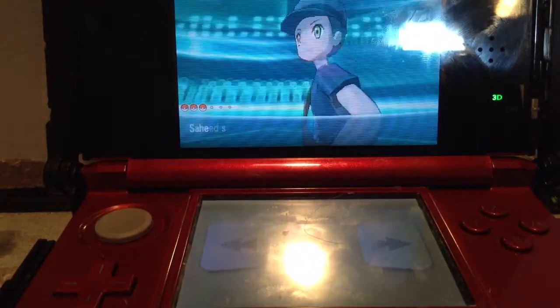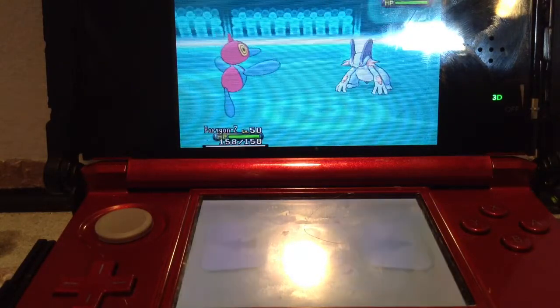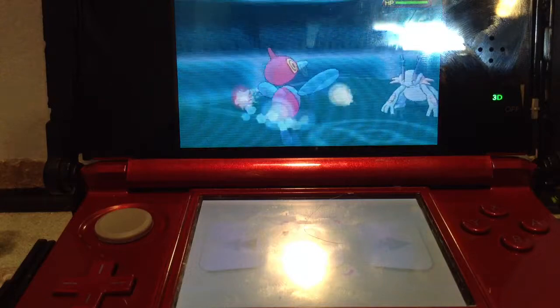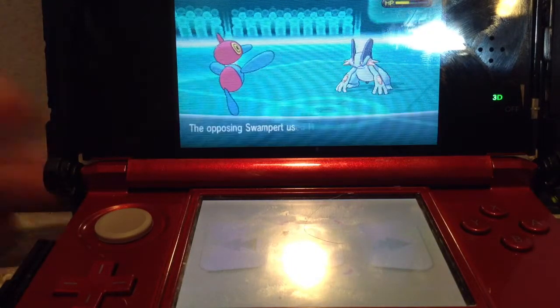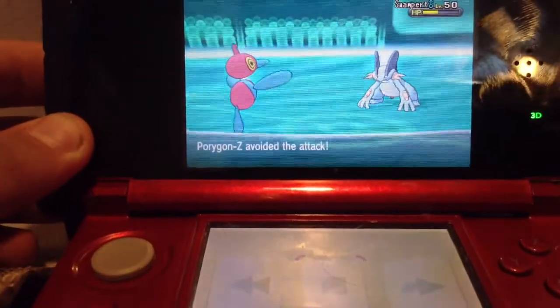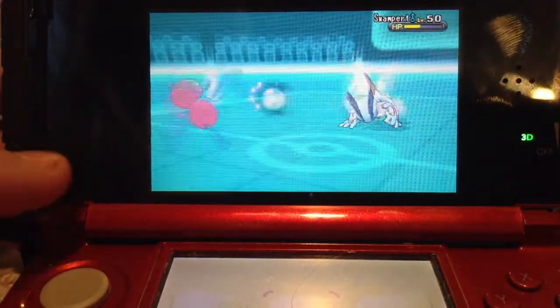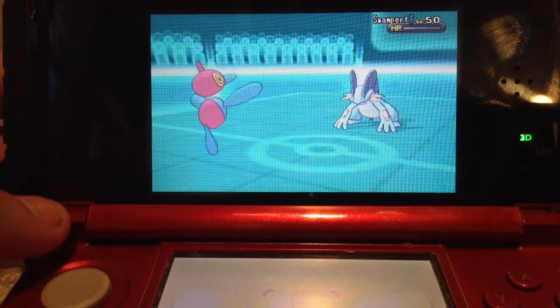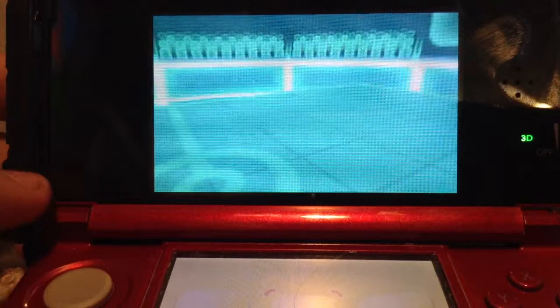Start off with Porygon-Z, and he goes out with Swampert. So I start with Tri-Attack. And two Tri-Attacks take out the Swampert.